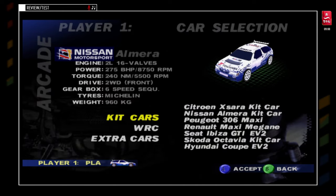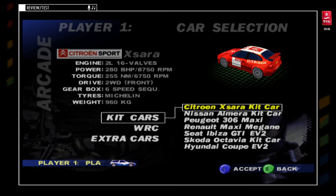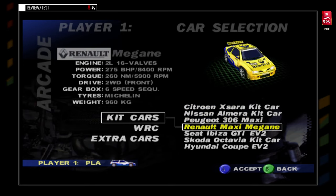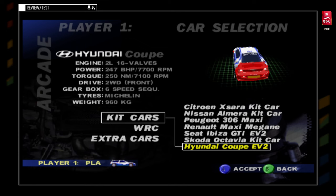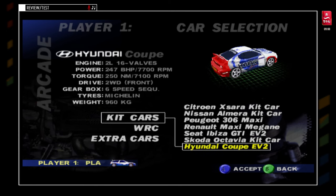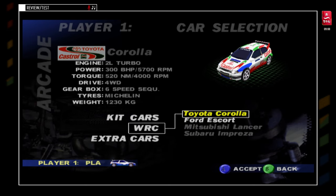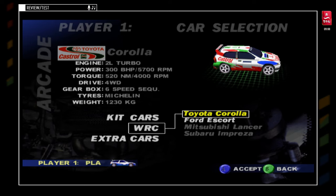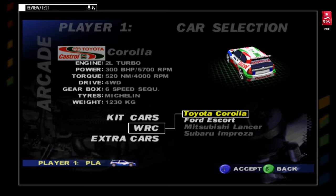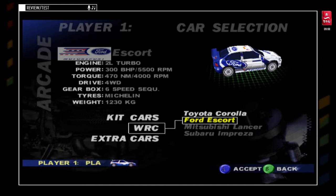We have the same cars as the PlayStation, but there are some features. For example, in Kit Car, we have the Citroën Xsara, the Hyundai, the Evo 2, and the Škoda, I think. We're going to do it with the Toyota Corolla and the Ford Escort — the Toyota Corolla with the real Castrol license. The Ford Escort also has the real license. It's the Škoda 98.